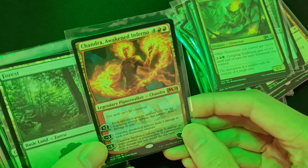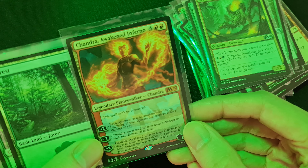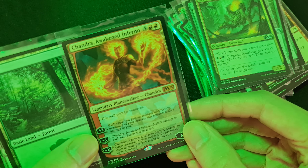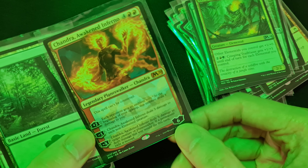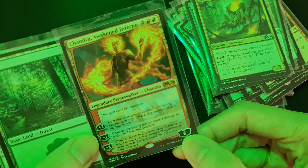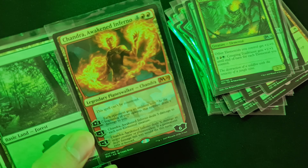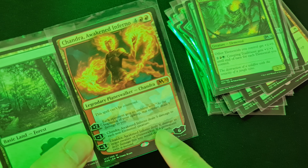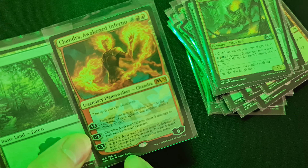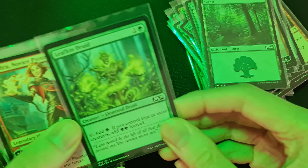I have Chandra, Awakened Inferno — she's a legendary planeswalker. Her plus two gives each opponent an emblem that deals one damage to them at the beginning of their upkeep. She comes with six loyalty. Her minus three deals three damage to each non-elemental creature — that's why I built this elemental deck. Her minus X deals X damage to target creature or planeswalker, and if a permanent dealt damage this way would die, exile it instead. Very useful.